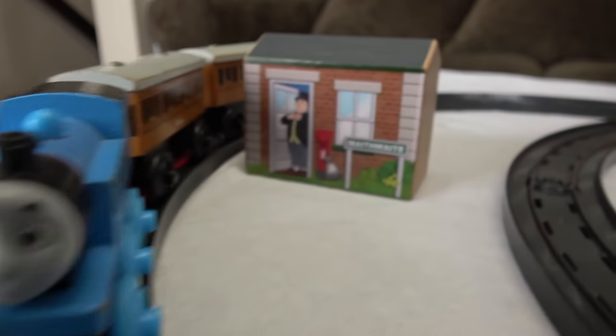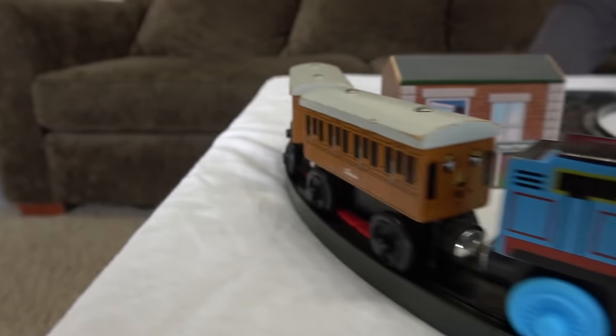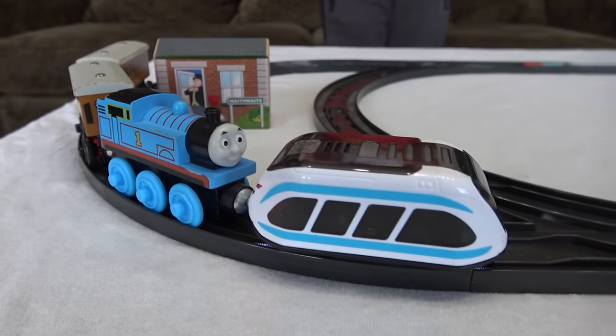Our favorite smart train, Intelino, has a brand new game and we've got our stations out. We have the Intelino hooked up to Thomas, Annie, and Claribel. They're at Maythwaite Station. Liam, are you ready?